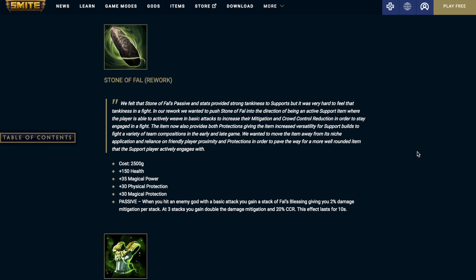Stone of Fall is going to get a complete rework. It's going to cost 2,500 gold, provide 150 health, 35 magic power, 35 physical and magical protections. It has a passive that when you are hit by an enemy god with a basic attack, you gain a stack of Fall's Blessing, giving you 2% damage mitigation per stack. At 3 stacks, you gain double the damage mitigation and 20% crowd control reduction.